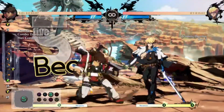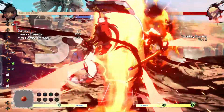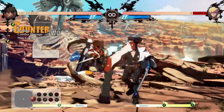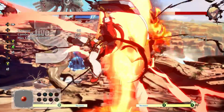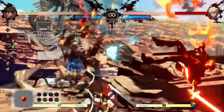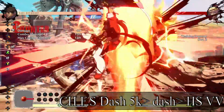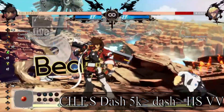So normally, counter hit into 5K into DP, it won't have a clean hit. But if you do a cara cancel — either 6S or a dash cancel there — he'll move far enough that the clean hit can connect. And this opens the door to big, big, big damage. You can do it either with a 6S or a dash, whatever is more comfortable for you.